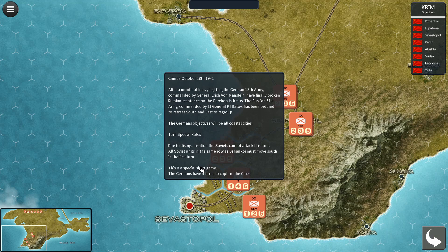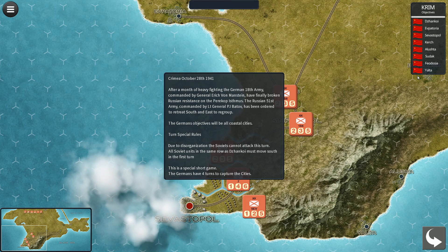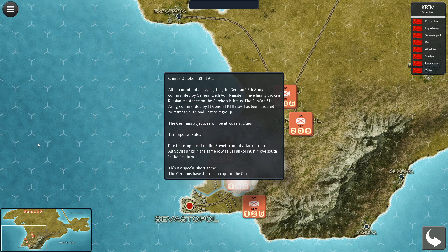Initially you're presented with an overview of the scenario you're playing. In this one, it's a special short game — at the bottom it says the Germans have four turns to capture the cities. The objectives are shown to the right: four cities all on the coast of the Crimean Peninsula. We have Alushta, which is here, and Yalta.